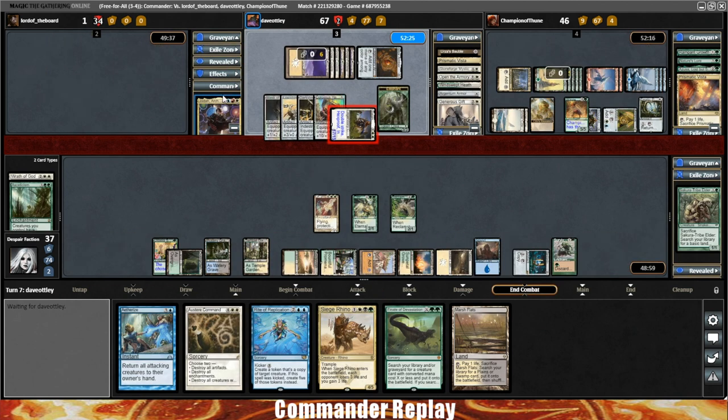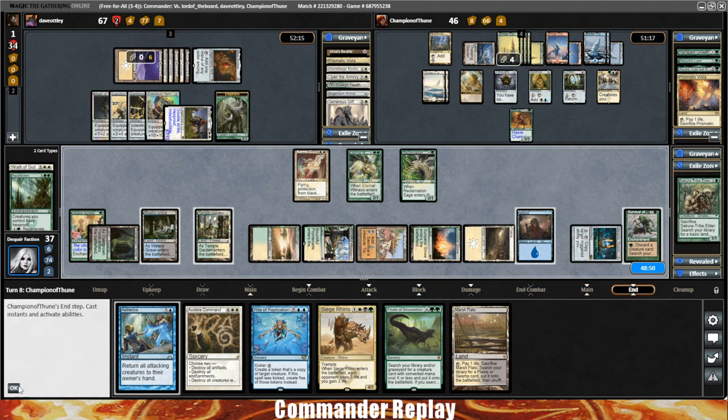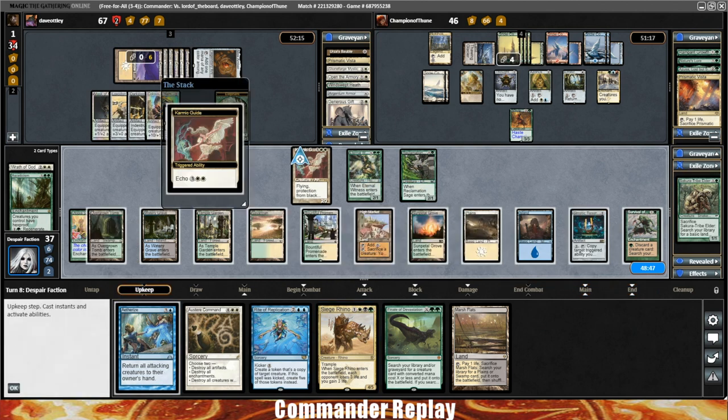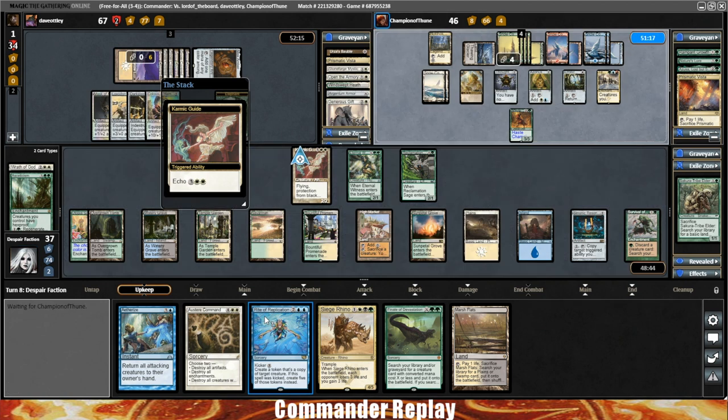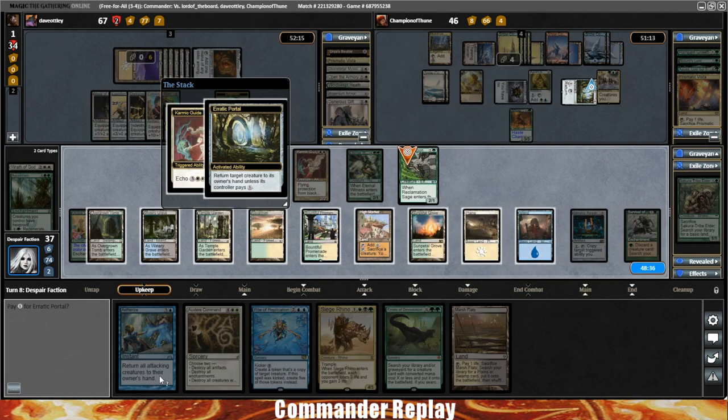Jodah does not have answers and goes down to 34 commander damage. Here comes Temur Ascendancy — that's a good one. Don't think we need Survival for anything right now. Let the turn come back to us. Not going to pay the Echo cost on Karmic Guide — going to let it go because we are going to Austere Command anyway. Opponents are going to Erratic Portal our Reclamation Sage — we'll just let that happen.